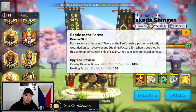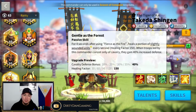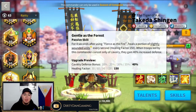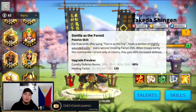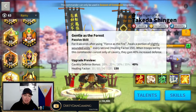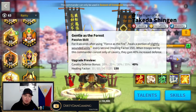Next skill: Gentle as the Forest. For four seconds after using Fierce as the Fire, heals a portion of slightly wounded units every second with a healing factor of 150. When troops led by this commander consist only of cavalry, they gain 40% increased defense. That is very nice — you're getting sustain with the heal for four seconds and a very nice defense bonus. I love this skill a lot.